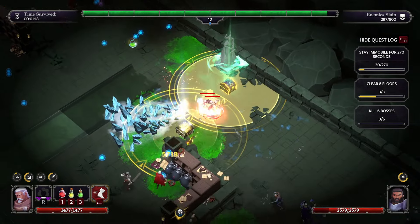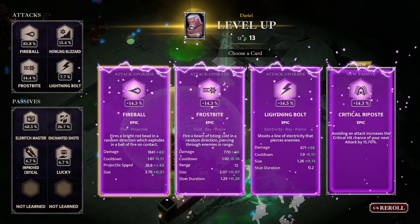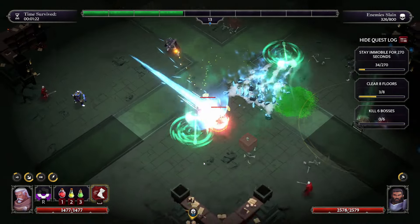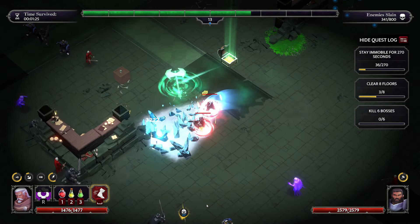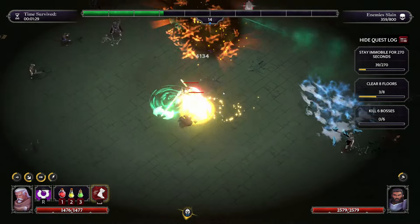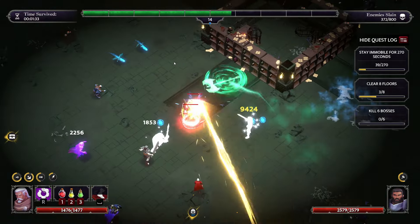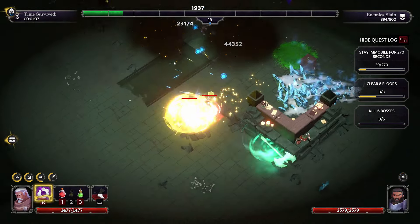There's one other passive that I'm really looking for which is improved chance to get higher rarities from chests. I think that's the rogue-only passive and that will help you max out your stuff a bit faster. Then you'll start getting gold from every chest. My companion maxed out and just got me like an extra 5k plus gold there - pretty crazy.